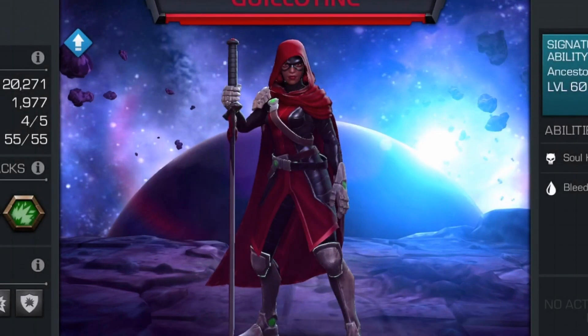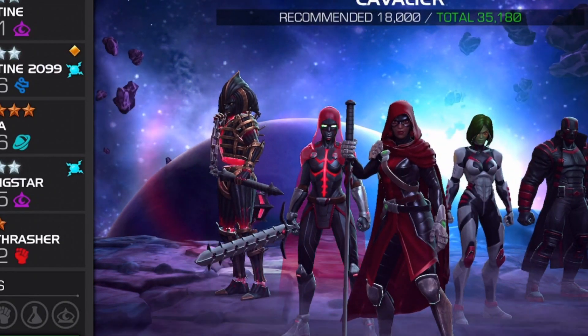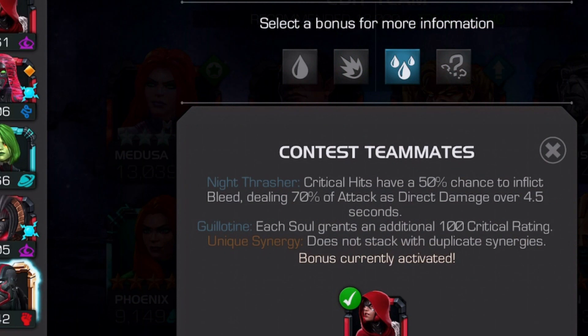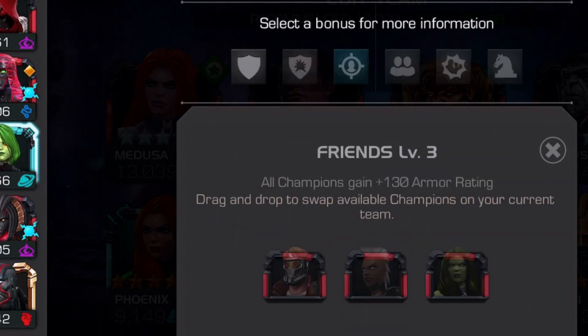The passive: for every 6th maximum health that Guillotine removes from her opponent during combat, she feeds her ancestral blade and gains 1 soul. Souls expire every 10 seconds and grant Guillotine 3.4 critical damage rating per soul. With Night Thrasher on, each soul grants an additional 100% critical rating - very helpful. And then with Master of the Sword with Morningstar, soul charges take 10 seconds longer to expire, helpful to stack soul charges. Without the synergy, there's no point stacking them because they'll expire as soon as they're on.